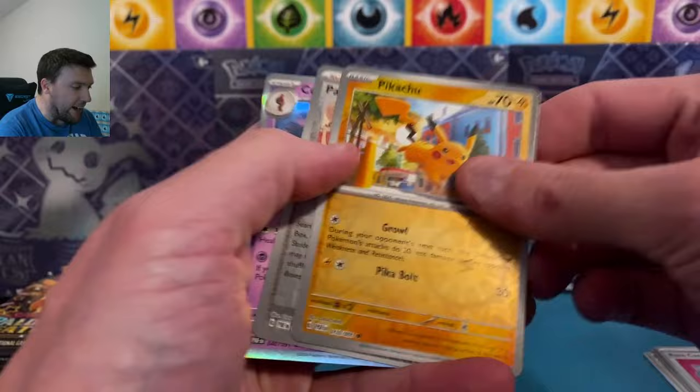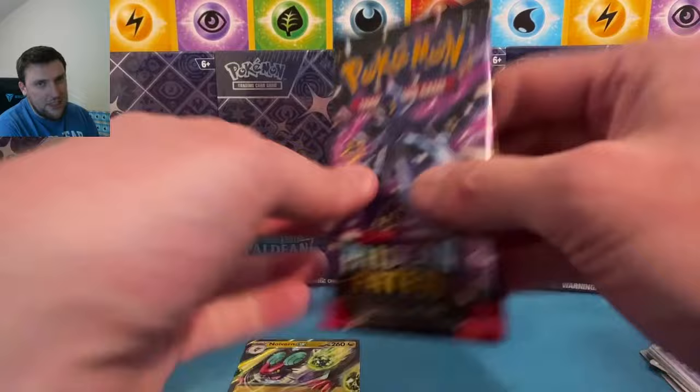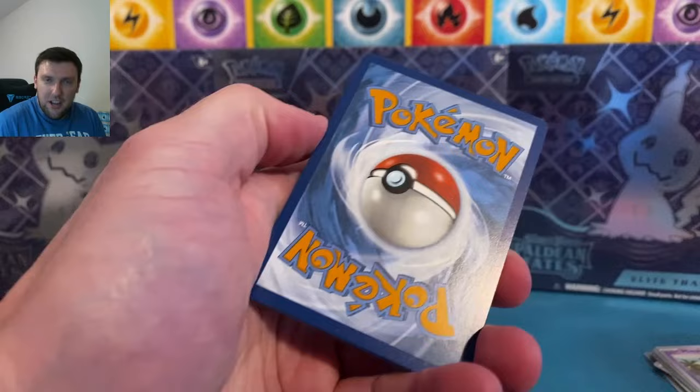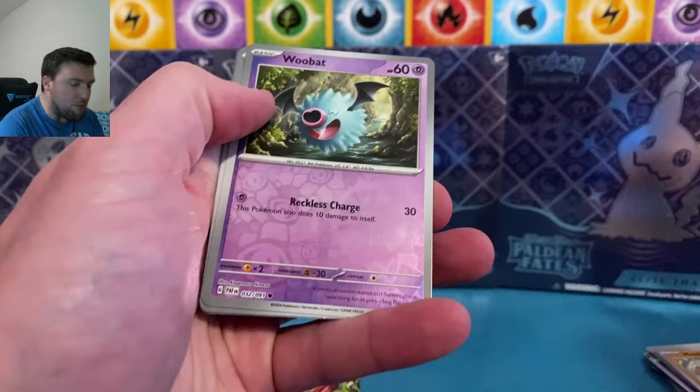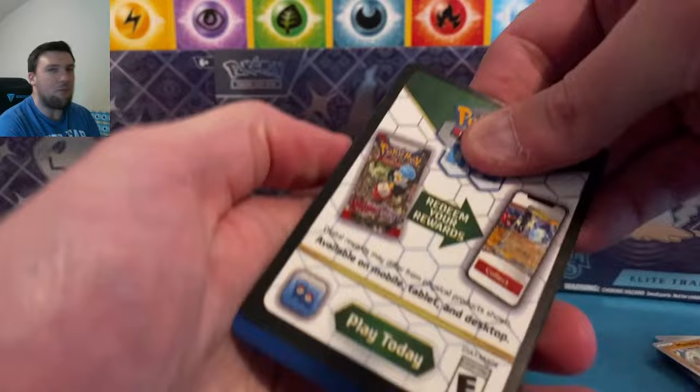The video was going so well — Raichu in the first box, Entei in the second box, and I kid you not the Iono was the first pack out of the last premium collection box. So with that, I don't anticipate us really being able to open up much more. I'm still deciding — I may switch up the thumbnail. The Paldean student trainer cards, we pulled both of these in the collection boxes as well, one in each. So we're pivoting and you know what, that's okay.